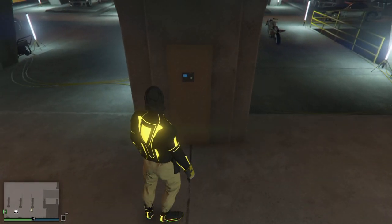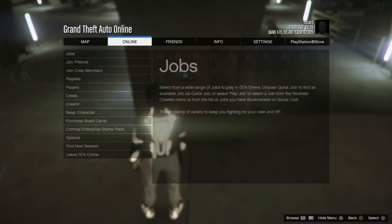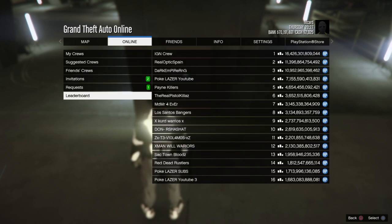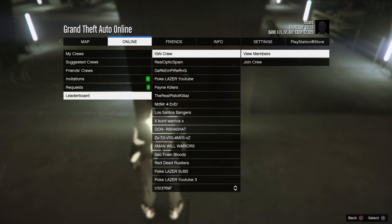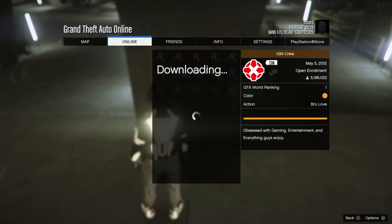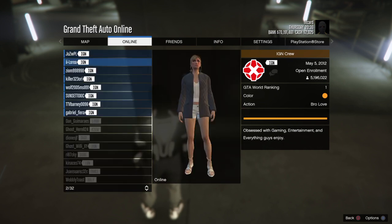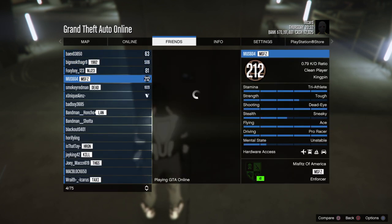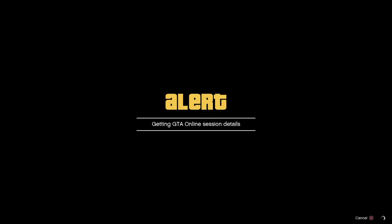Then you stand about a meter away from it, press Options, go to Online, go to Crews, go to Leaderboard. You want to go to IGN, view members, and then join any of them. For this one I'm gonna use my friend Moose, so we join on my friend Moose.